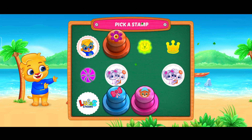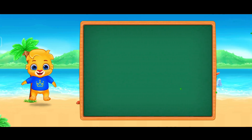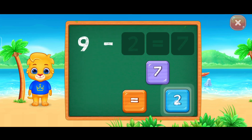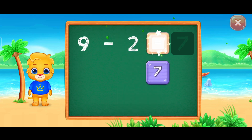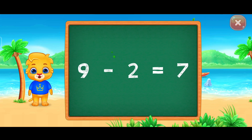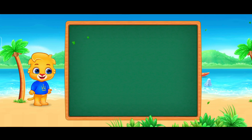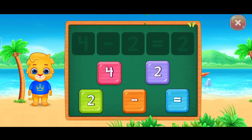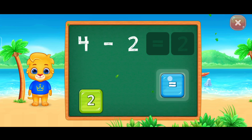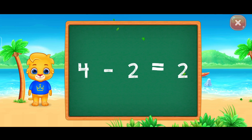Select your favorite stamp. 9 minus 2 equals 7. 4 minus 2 equals 2.